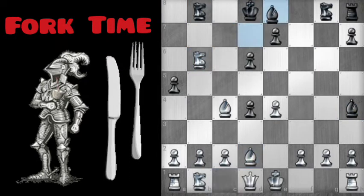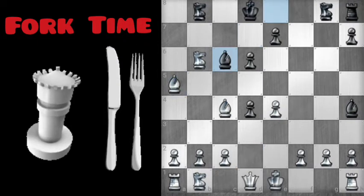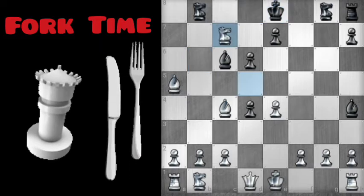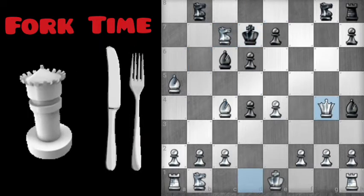We're going to bring the Bishop in and set up a discovered check. Another check right there. We're trying to set up for the Queen fork — there it is.